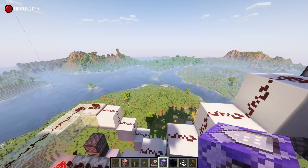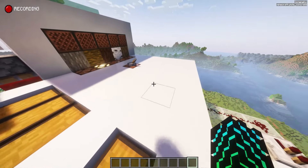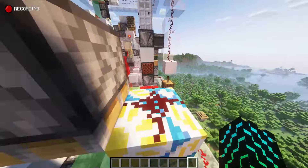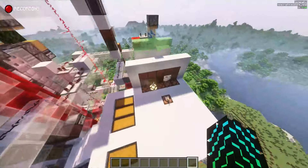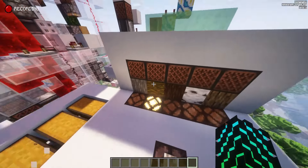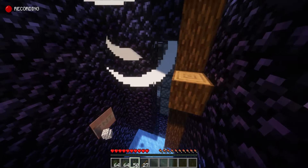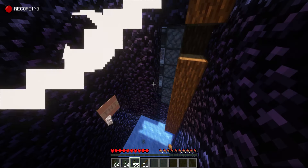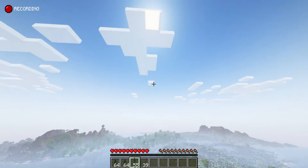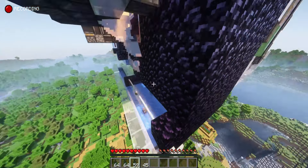For the most insane tree farm that I have ever seen, we have the Scorpio DLOUTF — or something like that — made by the YouTuber Scorpio. This tree farm is not the fastest out there, but it is the most impressive since it can do five wood types. You can see the tree logs are being pushed in very quickly. This is a very fast farm. Again, I know it's not the fastest, but it is the most impressive since it can do so many wood types.